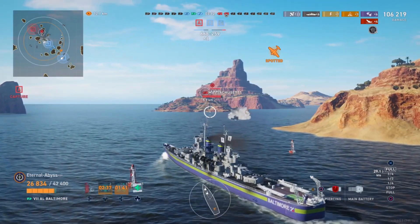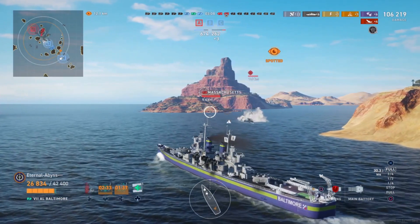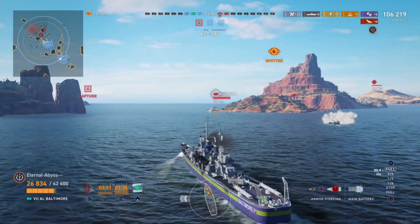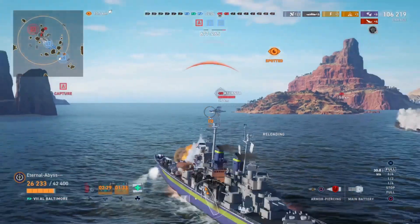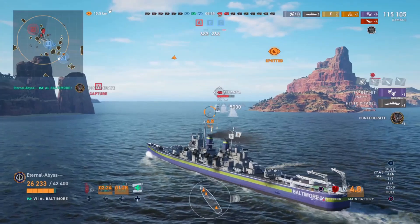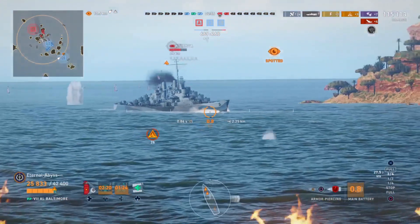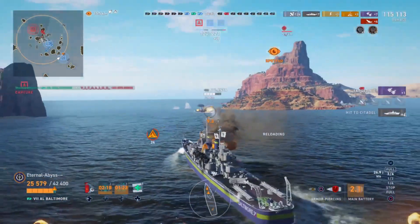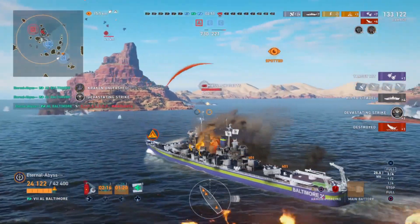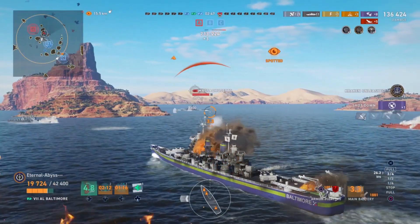The Massachusetts is almost mirroring Eternal Abyss, going around the island. Suddenly the Atlanta is there at point blank range — got to be cautious because the Atlanta will have torpedoes, and she does think about using them. He gets a Citadel straight through the bow and down the length of the ship, earning a Confederate medal while at it. The Baltimore pretty much overmatches the Atlanta all over — there was no way the Atlanta was surviving that situation.